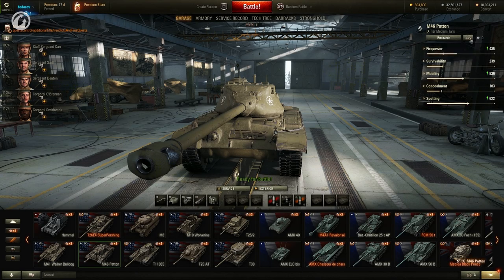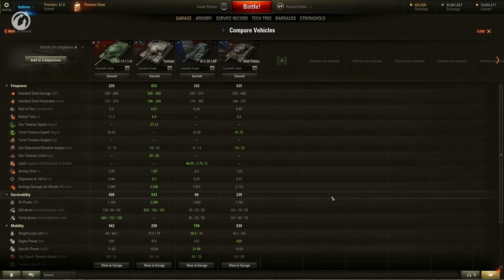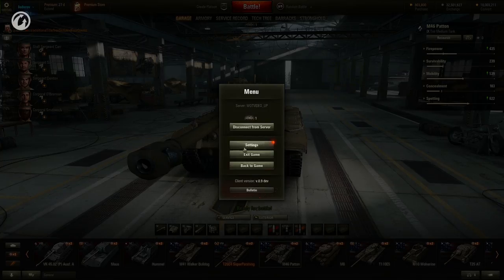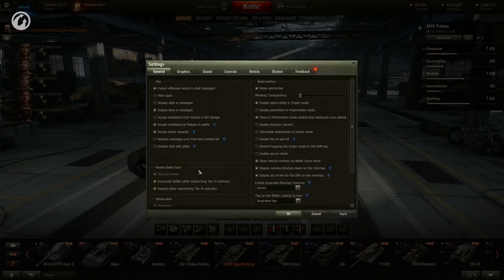The game interface was also improved. Now players can compare vehicles right in their garages by various characteristics. Players will also be able to see how the crew members and modules affect different technical characteristics. One of the popular mods, Tank Carousel, will also appear in the Garage.